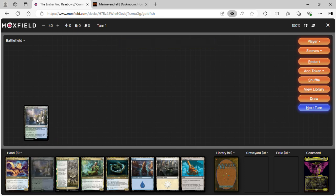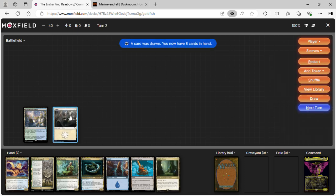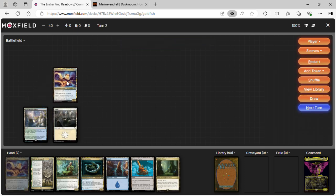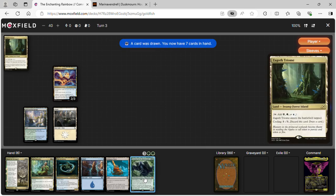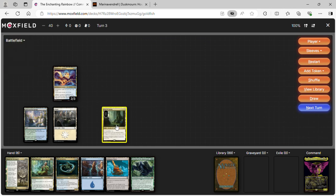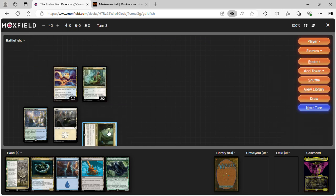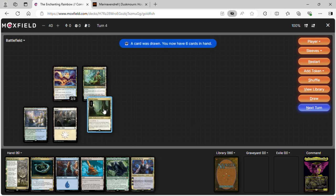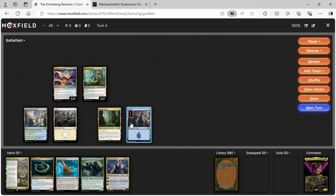This isn't a bad hand — we'll keep it. Turn one: play Rejuvenating Springs. Turn two: play a white land and cast Inquisitive Glimmer. Turn three: play a Triome and cast Jukai Naturalist. Now our enchantments cost two less.